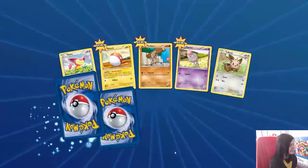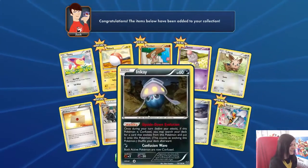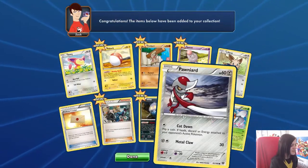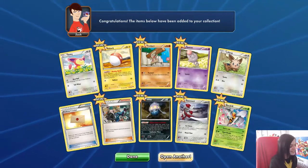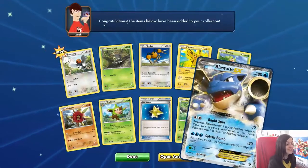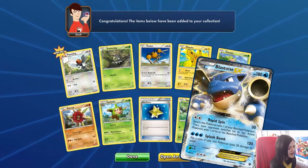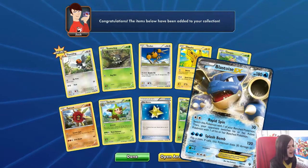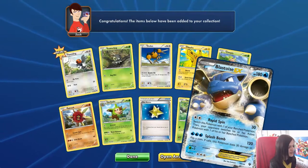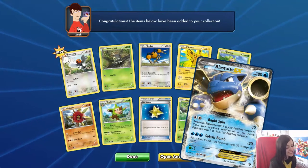I forget what EXs were in this set. That is more like it — another Blastoise EX! We pulled one in the last video. This is the XY set Blastoise EX with Rapid Spin and Splash Bomb, number 29. I completely forgot it was in this set. That makes the video — I'm happy. We got another Flareon and another Blastoise, just like the last video. What are the chances? 180 HP — that's a beastie Blastoise.